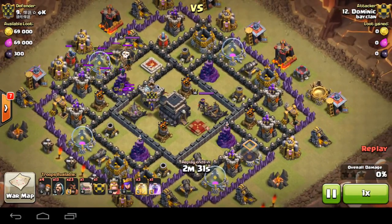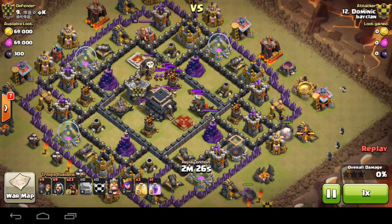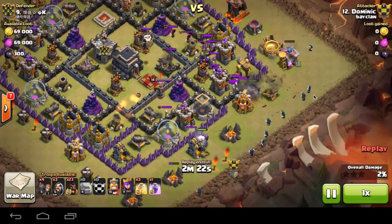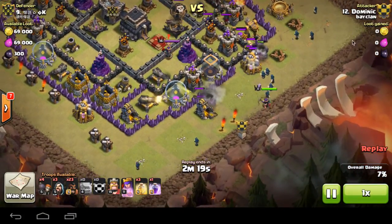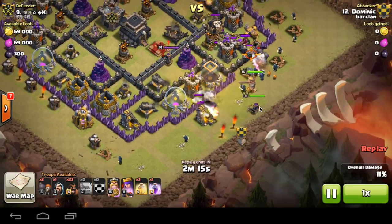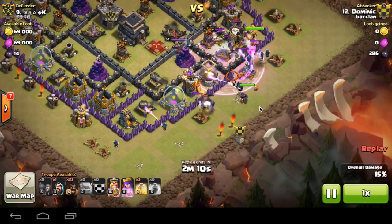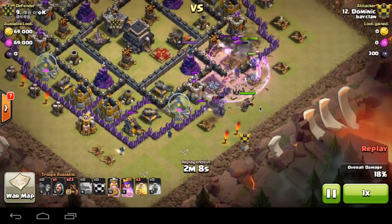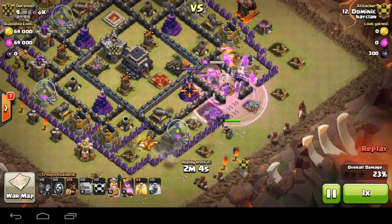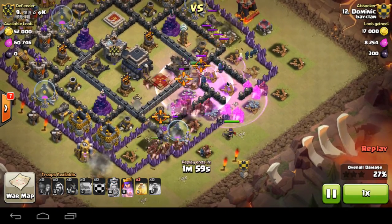I start off by using 3 Hogs to lure out the Clan Castle troops. I did luckily get that Witch out, as one of my Hogs went to the Air Sweeper. I put out my 2 Golems, getting my Wizards nicely behind them along a whole line, clearing off all the surrounding structures. Clan Castle troops dealt with, and troops are headed straight to the Queen — she goes down fast.